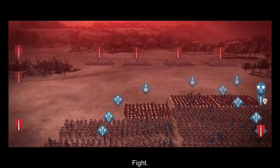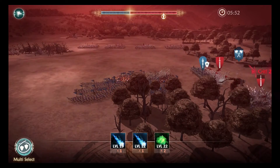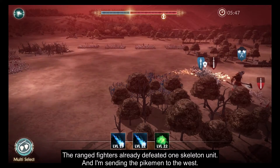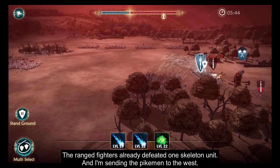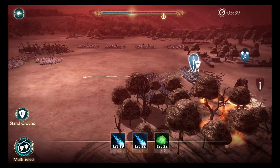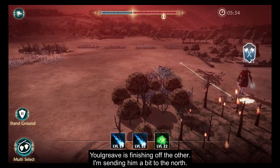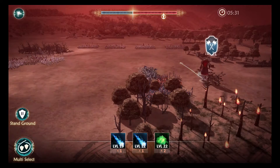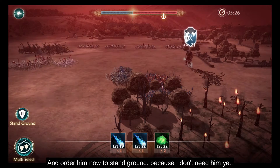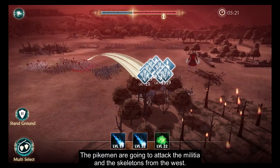Fight! The northern militia stay in place. The ranged fighters already defeated one skeleton unit and I'm sending the pikemen to the west. Yulgrief is finishing off the other. I'm sending him a bit to the north and ordering him to stand ground because I don't need him yet. The pikemen are going to attack the militia and the skeletons from the west.